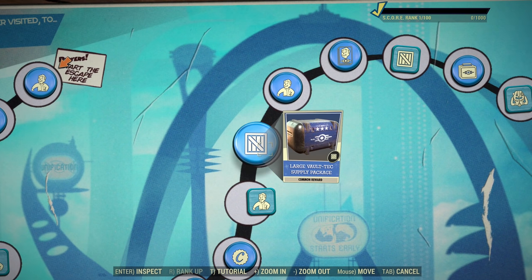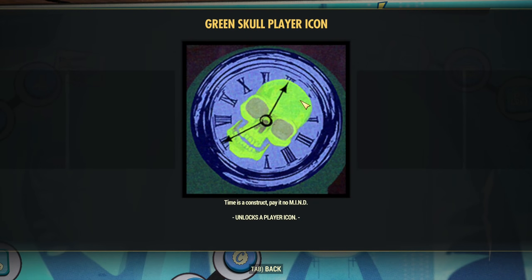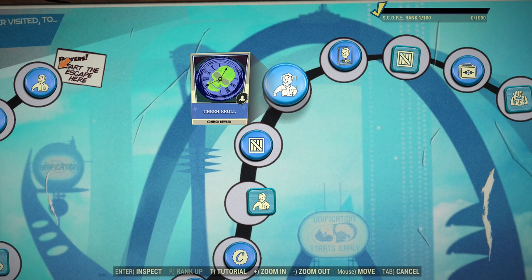Next we have a Large Supply Package. After that, there's a Green Skull Player icon and this icon is cool. Unlike the first icon, this I can see people using. It's a cool icon.